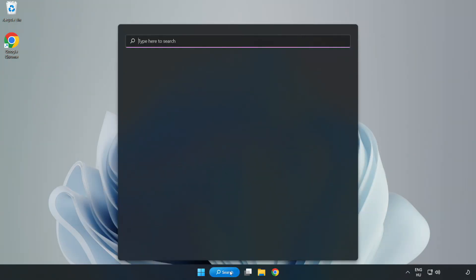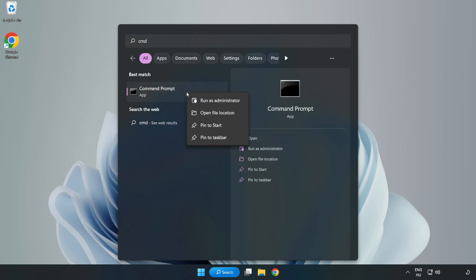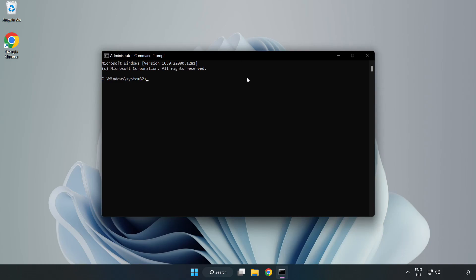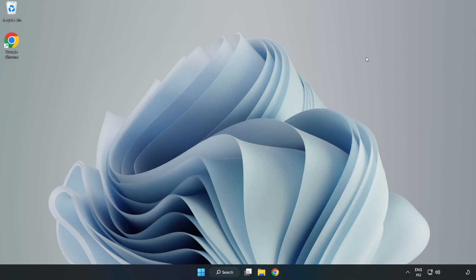Click the Search bar and type CMD. Right-click Command Prompt and click Run as Administrator. Type SFC /scannow and wait. After it completes, close the window and restart your PC.